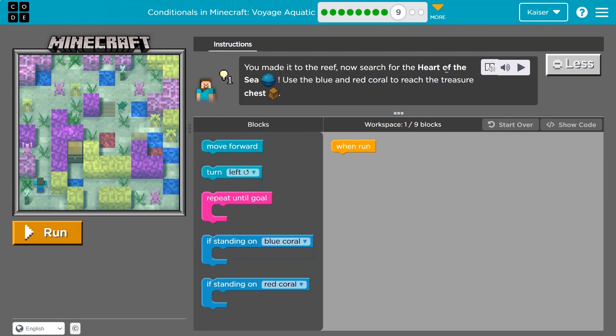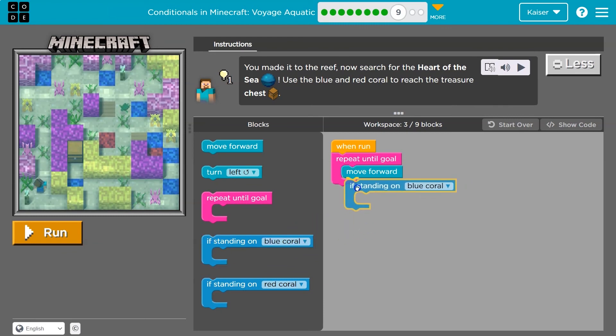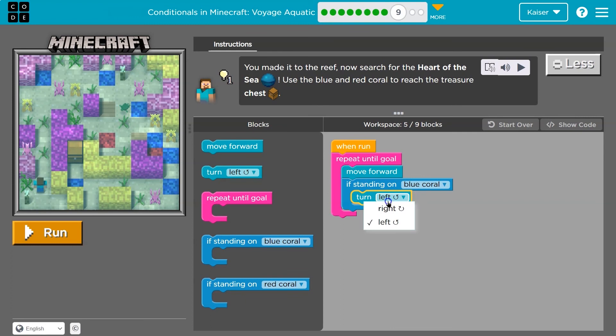You made it to the reef. Now search for the heart of the sea. Use blue and red coral to reach the treasure chest. Let me just start testing stuff out — I'll move forward five times, then turn right. Always just start by messing with it and playing around — that's how you figure out answers. I'll need a repeat; I'll keep going forward. The first block I get to is the blue coral. What should I do there — turn left or turn right? I'll check: if I'm standing on blue coral, I'll turn right.